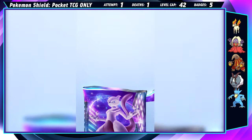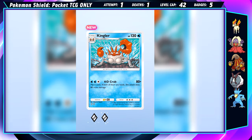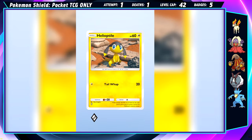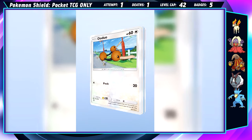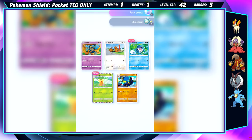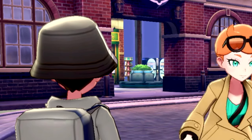A couple more packs means a couple more hits. I finally pull Kingler, which means Krabby can evolve. Heatmor joins and can evolve as well. Another Full Art Dragonite? Then in the next pack I pull a Poliwag, and Krabby can evolve as well! It really sucks that Pawniard is gone, but the run will live on stronger than ever. We just got another gym badge.